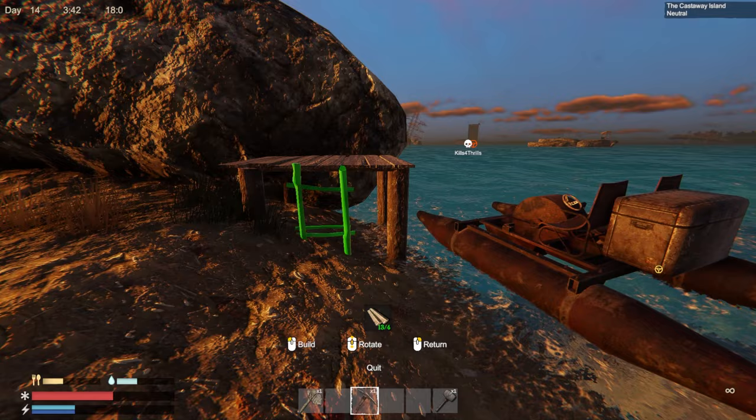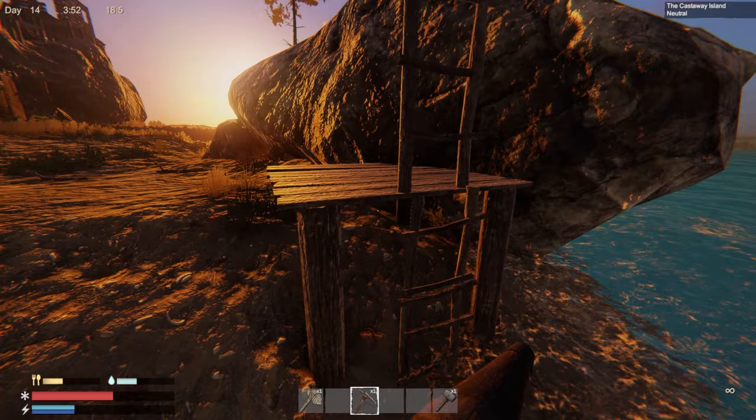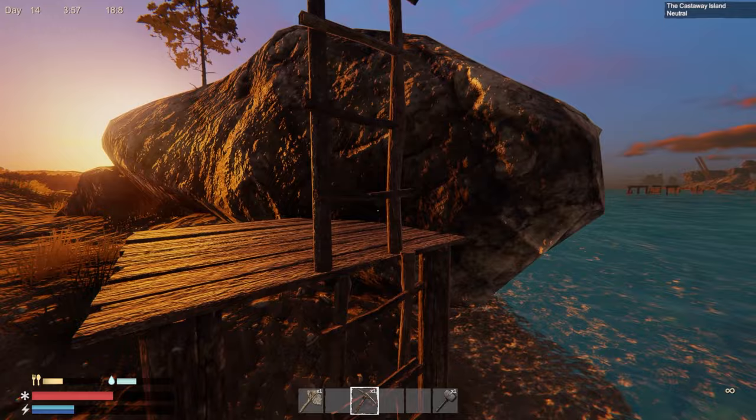Once you've built your platform you need a ladder. Put a ladder on it — it doesn't have to be facing the sea, it could be however big you want. It doesn't even have to be too high; I'm just doing it a little bit higher than it needs to be.